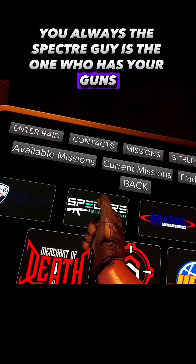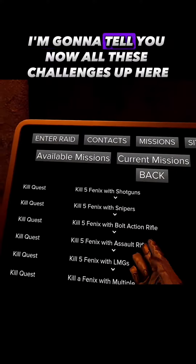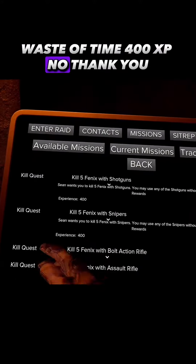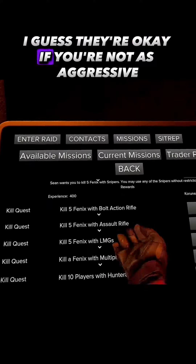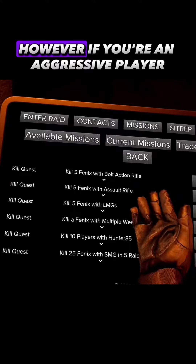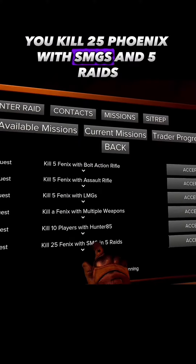The Specter guy is the one who has your guns. You want to select him and do these challenges. All these challenges up here — 400 XP, no thank you. They're okay if you're not aggressive, but if you are an aggressive player, this is the easiest one: kill 25 Phoenixes with SMGs within five raids.